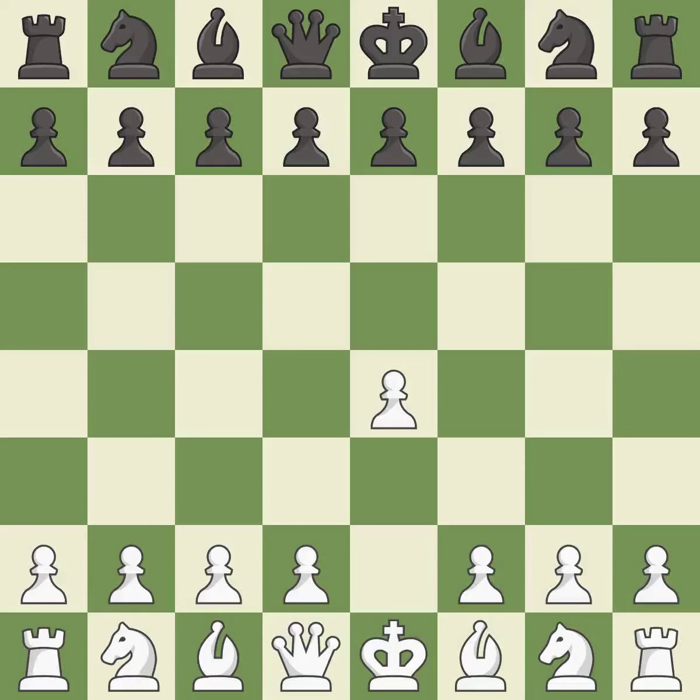Opening with the king's pawn controls the center and opens up the light-squared bishop and queen, often leading to sharp games. The French defense prepares for d5, but blocks in the light-squared bishop in exchange for a strong center and counter-attacking chances.